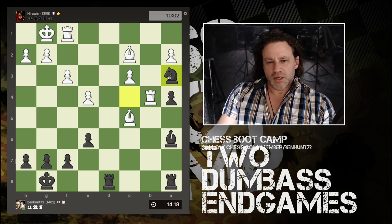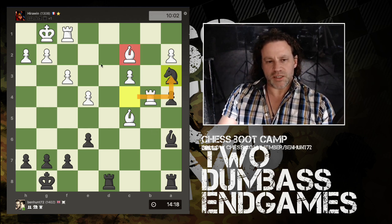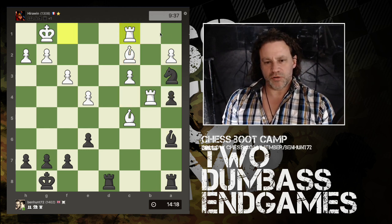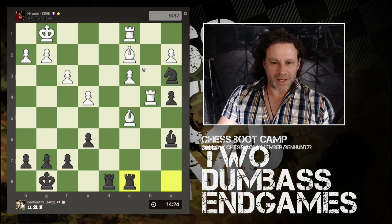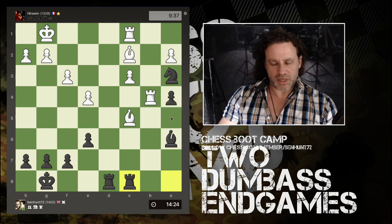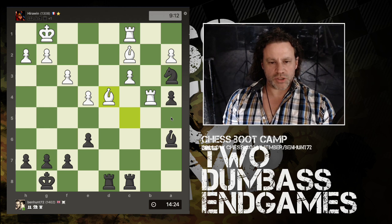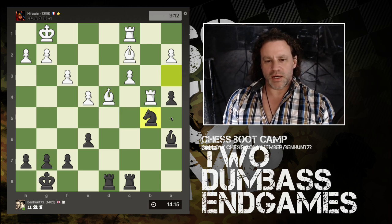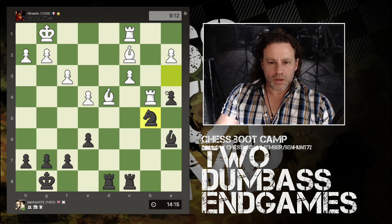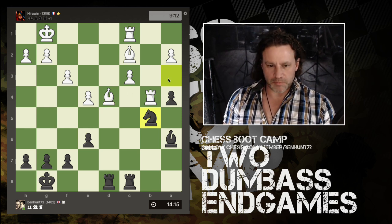This is actually a double attack — attacking the bishop here and a discovery on the rook. Rook to e1 is really the only move. Now I come back again to attack another piece of higher value than this pawn. I attack the dark-squared bishop, dark-squared bishop moves, and now I can move my knight away. If they take the pawn I can grab the bishop.